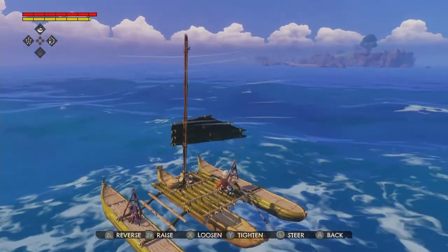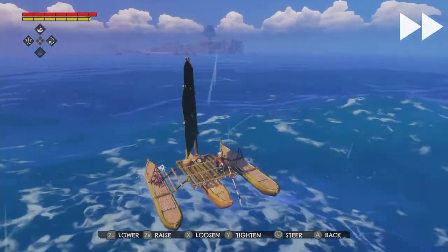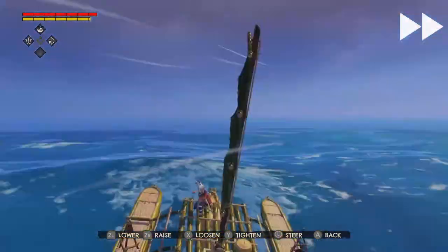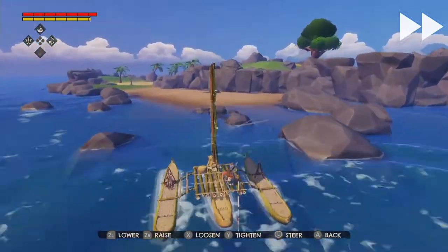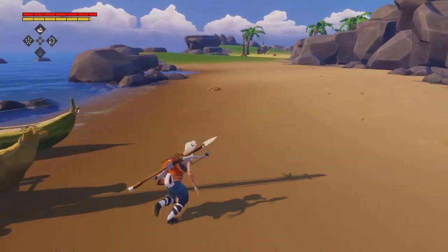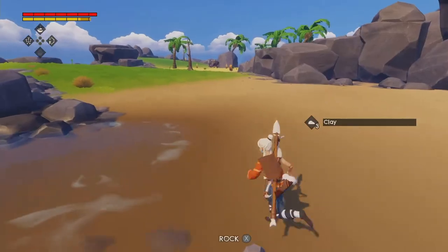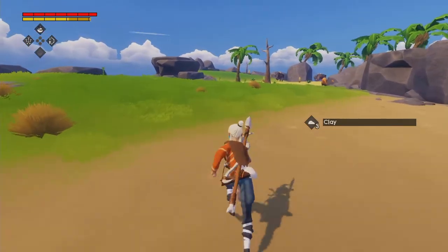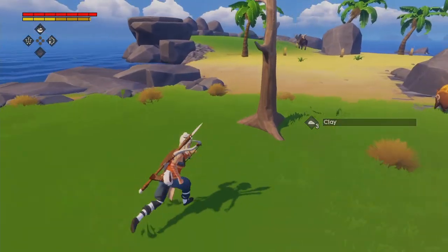We just began the fourth chapter, island straight up ahead. Let's see what we have here and let's hope that the game will not crash once again. We can see some trees, some animals. Yeah, this island will be bountiful. Let's get to collecting stuff.